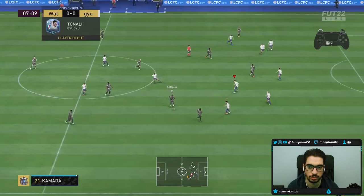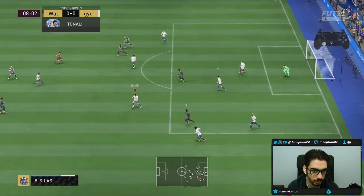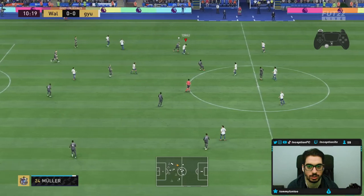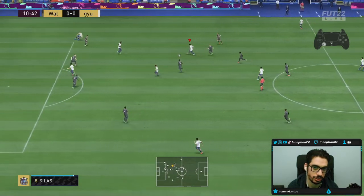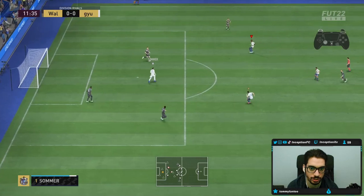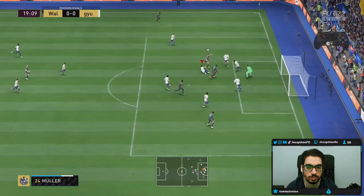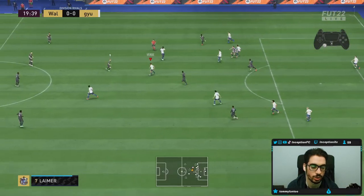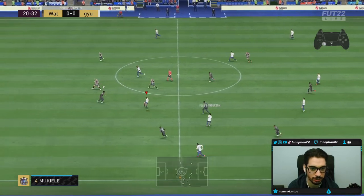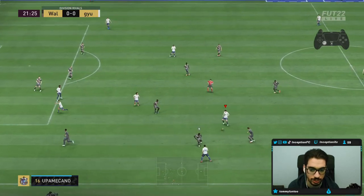He does well to dribble under pressure there. Marking was perfectly fine in that midfield position. He has a slower animation, obviously, because he's physical, but he's going to hit it a little bit better. That slide challenge was the quick one — when you want to get that type of slide challenge, don't tap the slide tackle button multiple times because you kind of want him to do the follow-through. But he still moved very, very quickly — when he had to get up from that slide challenge, that animation was actually very fast.